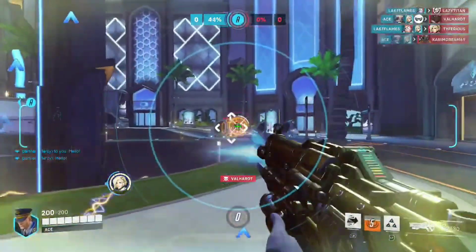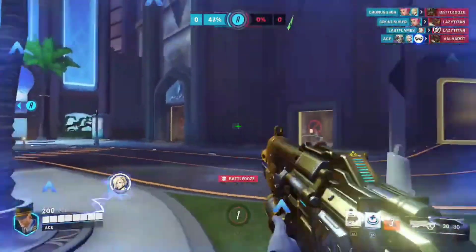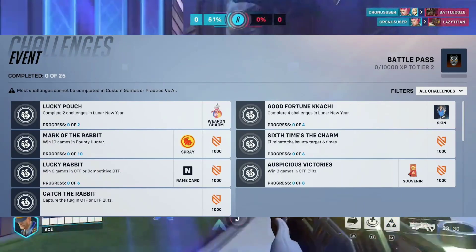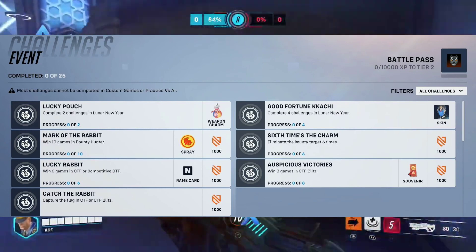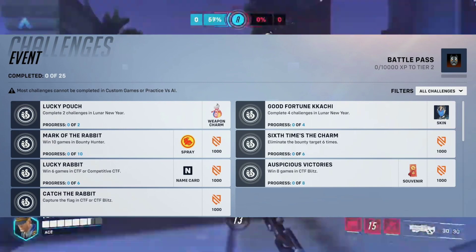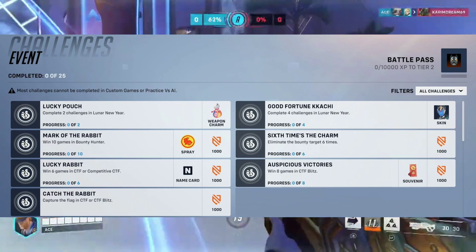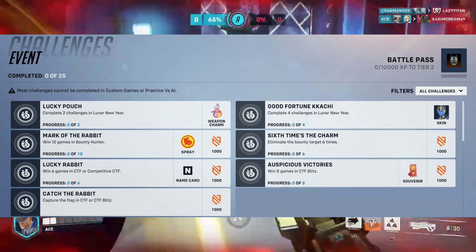The Legendary Kachi Echo Skin can be unlocked by completing the Good Fortune Kachi Challenge, which requires players to complete a total of 4 out of the 6 remaining challenges. Since only 4 challenges require completion, you can start off with the Catch the Rabbit Challenge, which involves simply capturing the flag. You can then proceed to the 6 Times the Charm challenge. Once these 2 challenges have been completed, the Lucky Pouch Challenge will automatically be completed, rewarding you with the Lucky Pouch Weapon Charm.